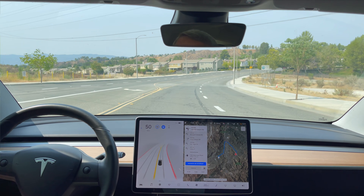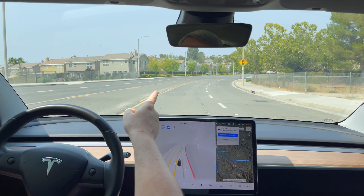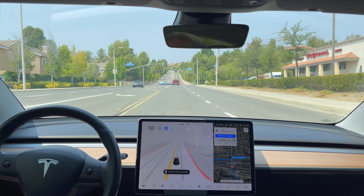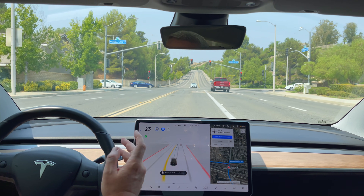Right now it would have usually slowed down. With beta 9.2, it's keeping the speed. It will start slowing down for the light in a second — there we go. I flick the turn signal on there just so it gets logged.